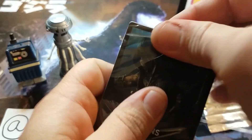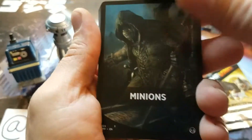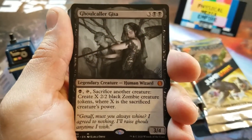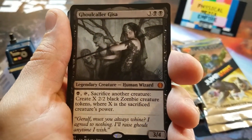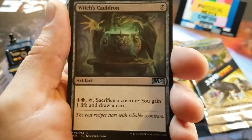And we have Minions. Take a look at what's in here. I think I've opened a Minions pack once or twice before. For our Mythic, we have the Ghoulcaller Gisa. I don't think I've seen her before — very cool.